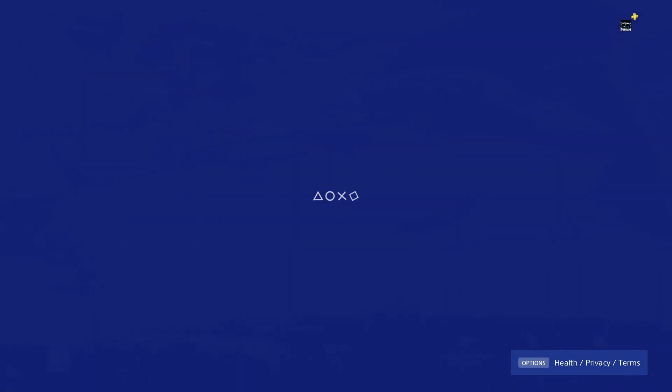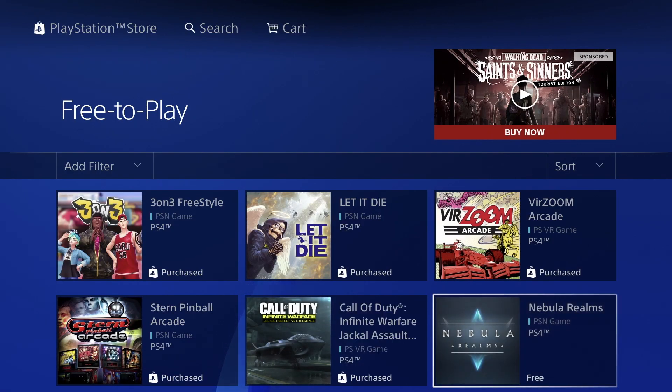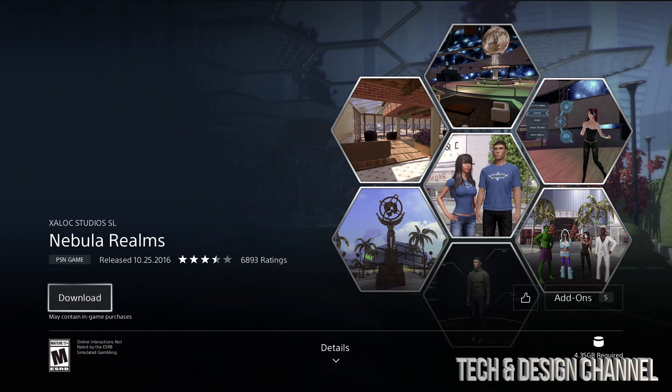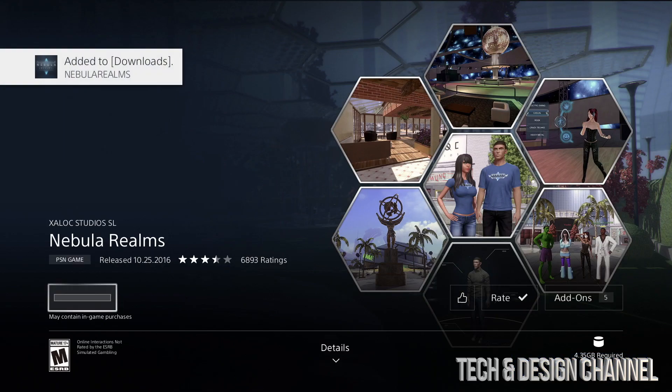Looks good, so let's just download it. Once the download begins, like we always do, we just get out and keep going. Then we have this game right here which is pretty good — we're looking at 4.35 gigs. I'm going to download this; as long as you guys have enough space we should be okay.